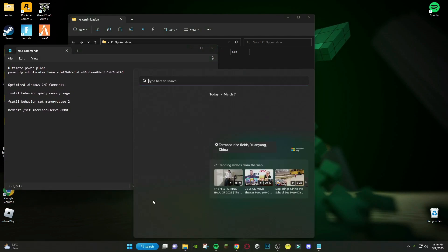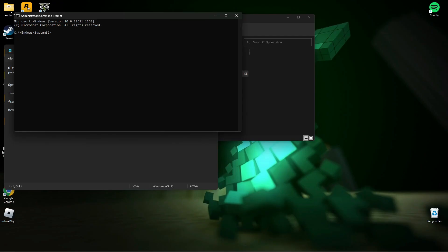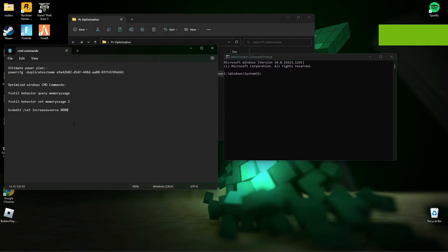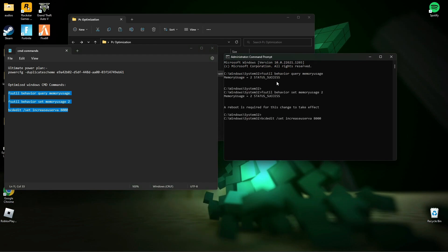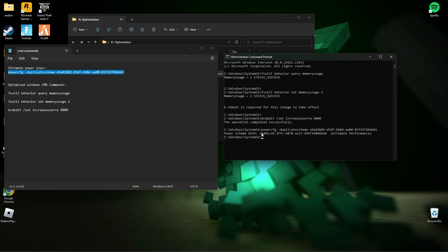Now search CMD and run it as administrator. As you can see, the PC is now on Ultimate Performance mode.